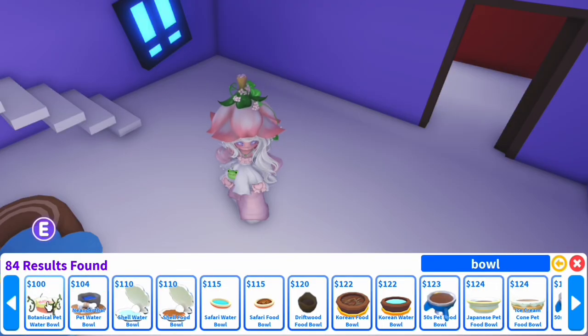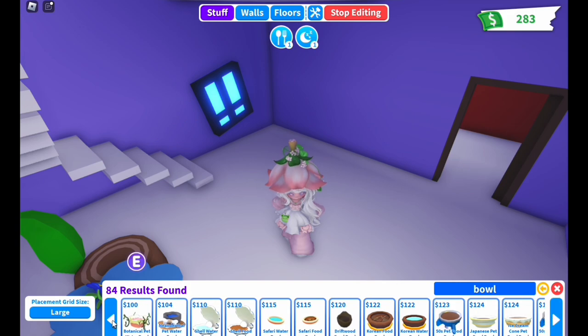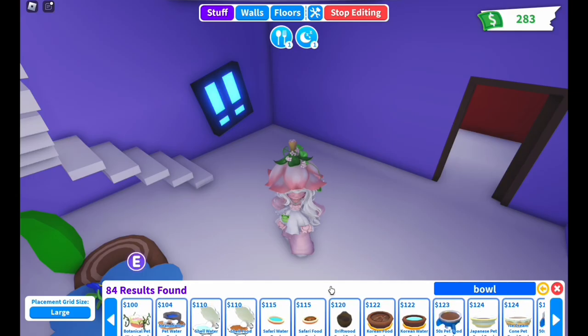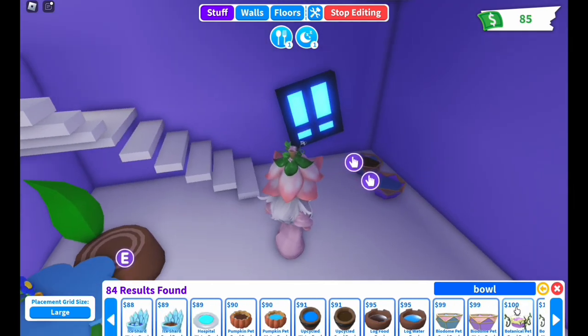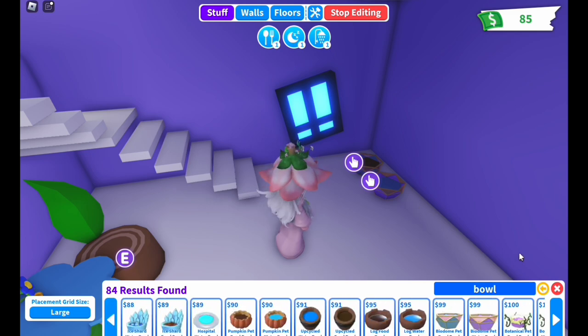The hard part is choosing between these botanical ones and between these ones. They're both so cute. I really like the color of this one. I think for down here we'll do these, and then we can do these two upstairs whenever I have the money for it.